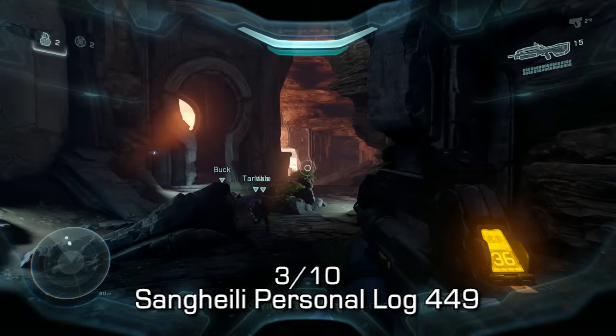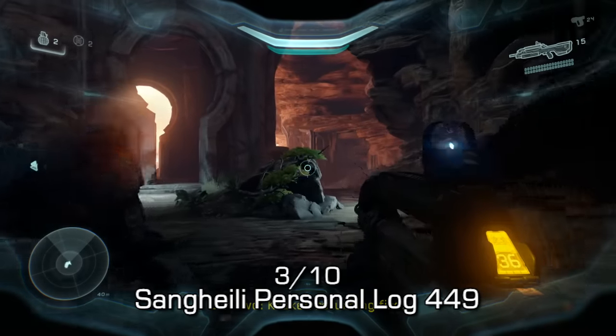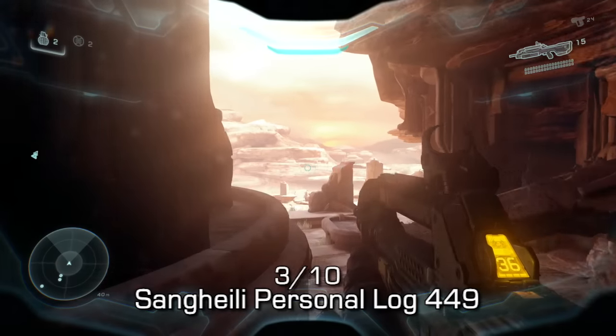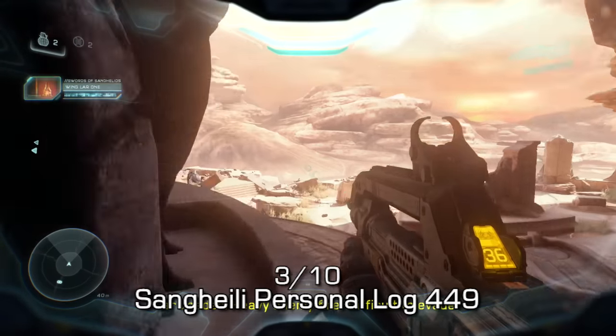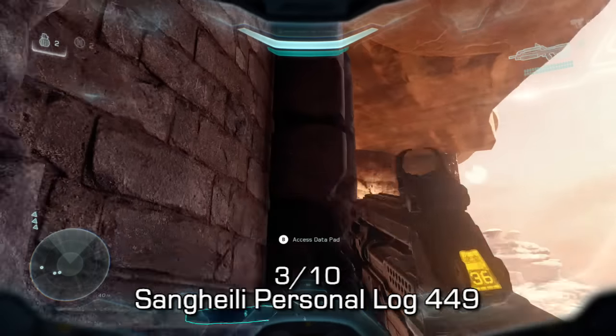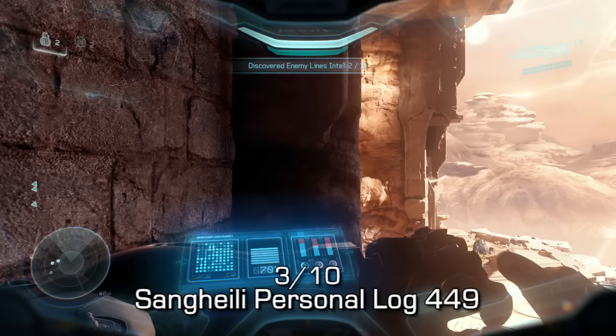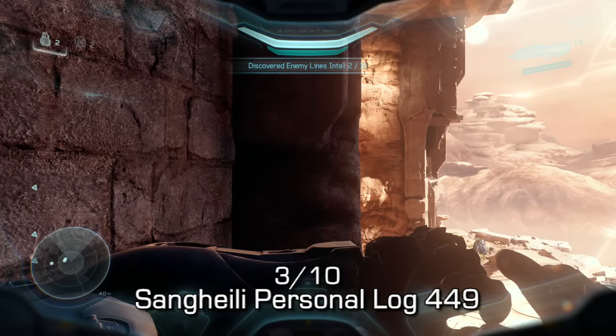The third collectible is just around the corner. You'll see another key-shaped door right there — go around the right-hand side. You'll notice this ledge on the left. Jump up on it, and then jump up onto the little balcony area, and you should find yet another data pad. This is Sangheili Personal Log 449.